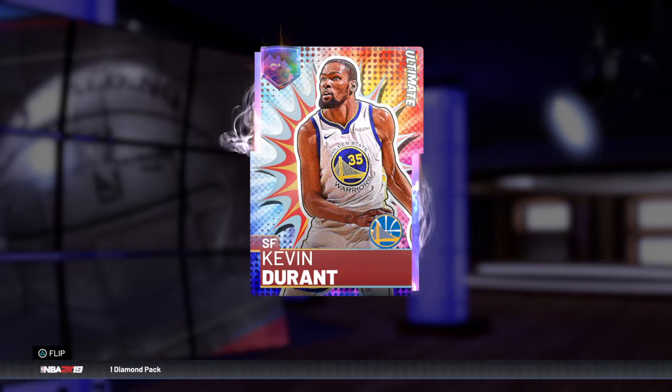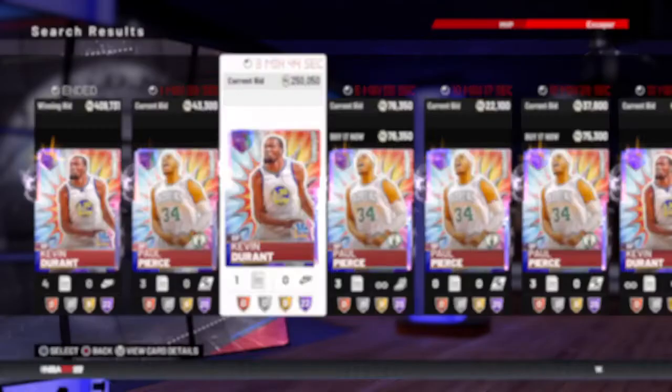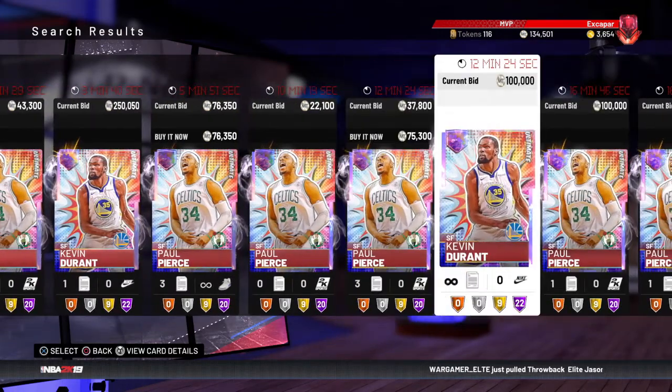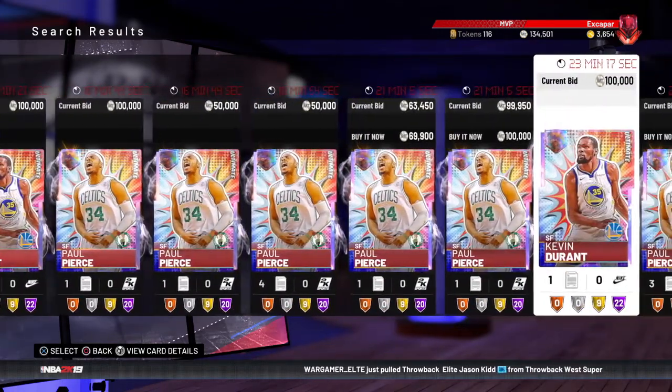It's a super smooth release with great animations, and the fact that he actually has crazy defense now makes him an insane card. Paul Pierce is going for cheap cheap — must not have fixed his release. At number 3 is another small forward.